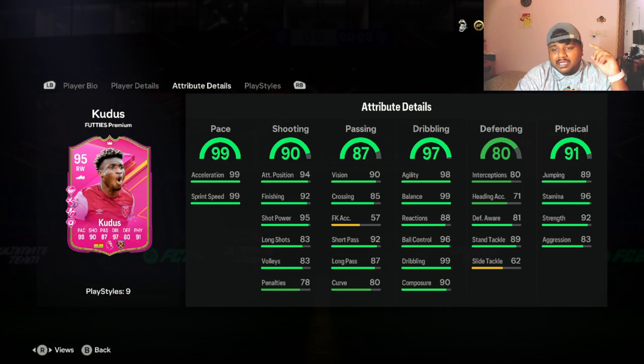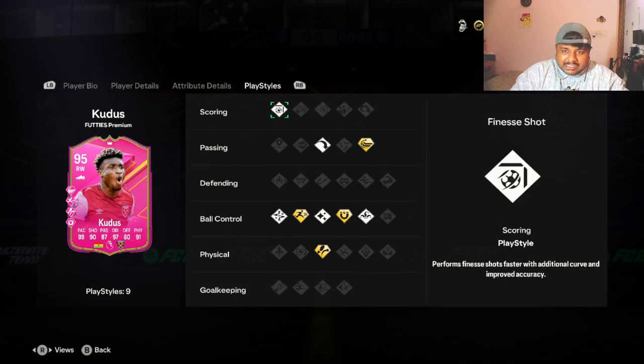He has insane stamina, decent strength, and 89 stand tackle which is really nice. I'm not going to say this card looks very weak. We're going to add him into our team, and once we do he will be getting plus four in many of these stats you're seeing. I'll show you that in a moment. But first let's look at the playstyles he has.